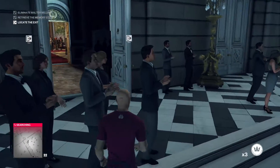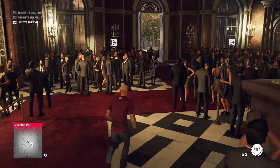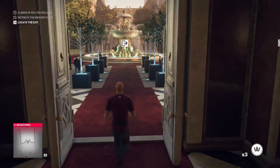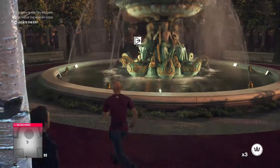That's the quick and easy method, but there is a longer way of doing it. You can follow him around — I'd suggest the Helmut Kruger disguise for that, because as a stylist you can be spotted by some of the waiters. You can follow him around and he has conversations and opens up small opportunities, but this method is just quick and easy.